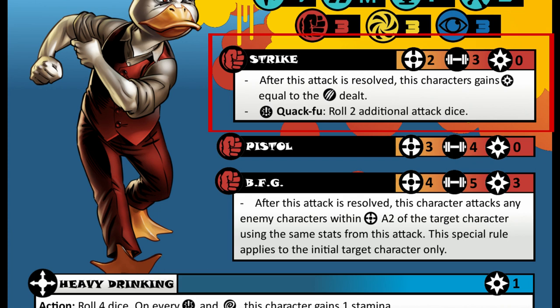Quack-Fu is triggered when a critical is rolled. Quack-Fu is a martial arts style that Howard has shown in many of the comics. It says that if you roll a critical, you can roll 2 additional dice. So not only do criticals give you an additional die already, this would give you 2 more on top of that. So Howard could potentially be pretty deadly up close.